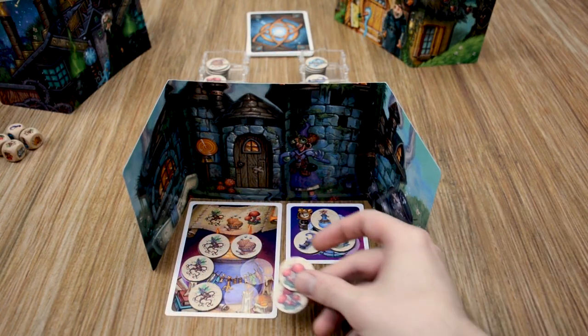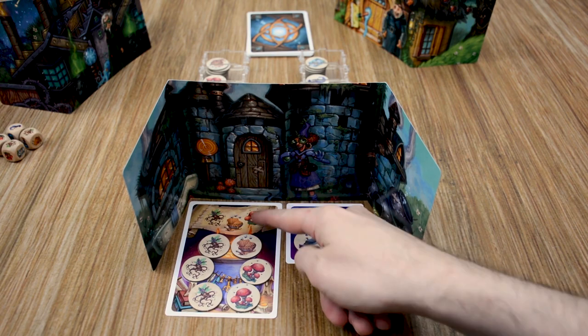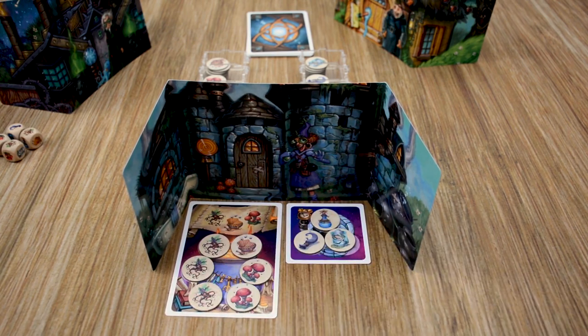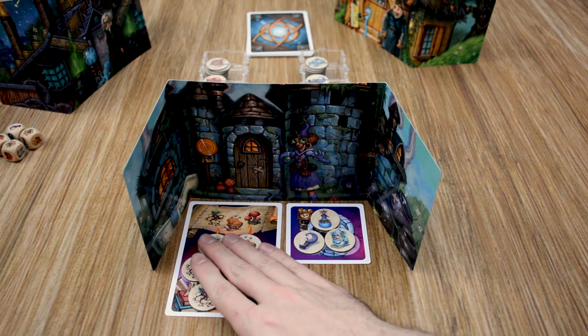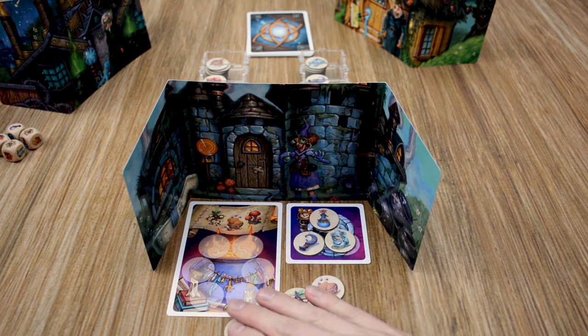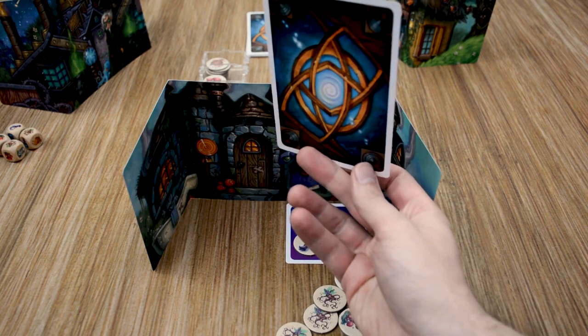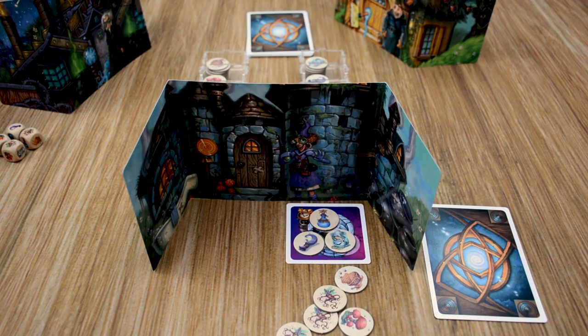When you receive the last of the ingredients that you need to complete your potion, you first must make sure that you have all three ingredients in your potion at least once. And then if you have six ingredients in your potion, you can complete it. At that point, you discard all the ingredients on your potion and any ingredients in your trash bin back to the supply. Then go ahead and show all the players the potion you completed, place that face down next to you, and grab a new potion to start on next.